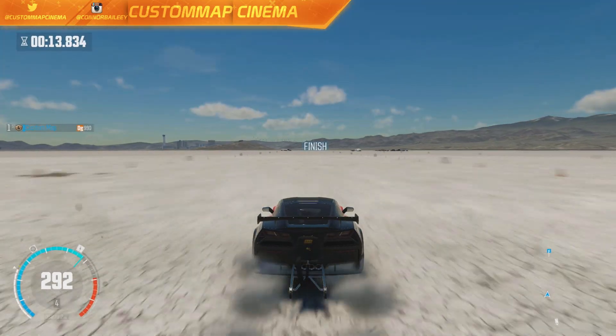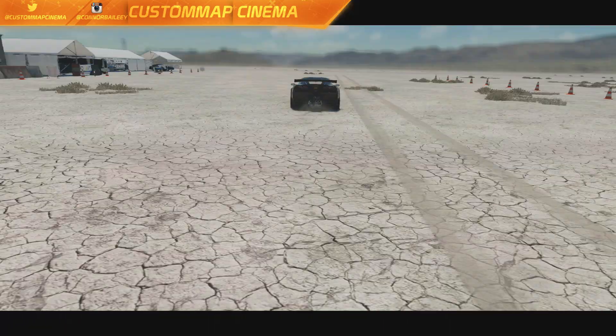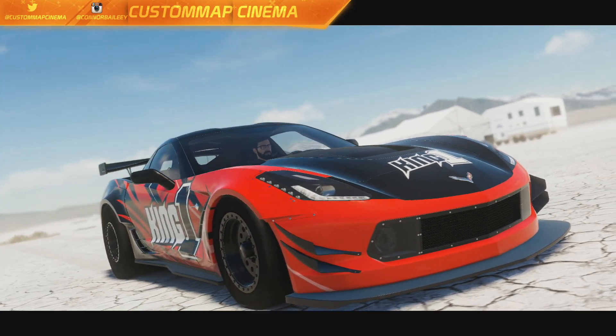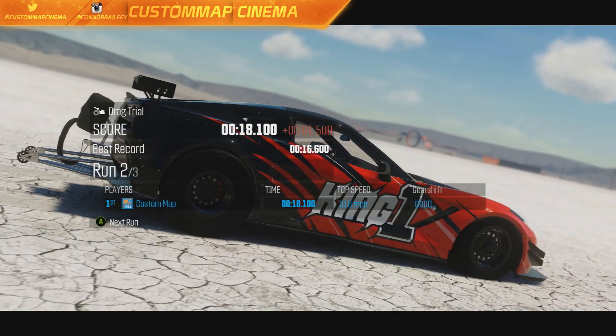This car is crazy fast — we're going like 315 miles per hour. That is insane, that is not even possible with any car right now in real life. And this Corvette easily does it, which is just crazy.